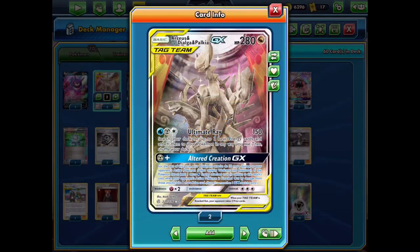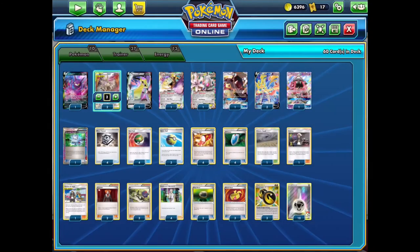Let's start with ADP, which is Arceus Dialga Palkia GX tag team. The Alter Creation GX attack allows you to take extra prize cards as well as dealing an additional 30 damage. The main thing is taking those extra prize cards and being able to finish games extremely quickly - typically in about five turns if you're drawing well. Then you can attach another energy and use Ultimate Ray, dealing a total of 180 after that GX attack, boosted further with Muscle Band, and getting three energy out of the deck.